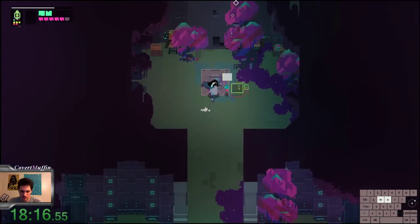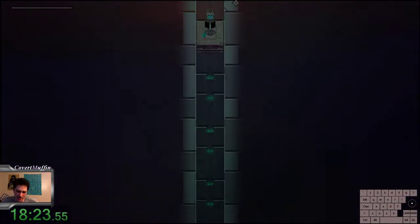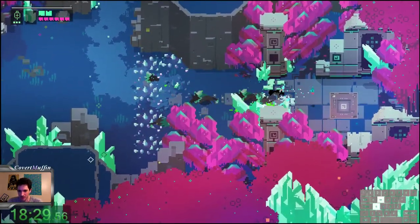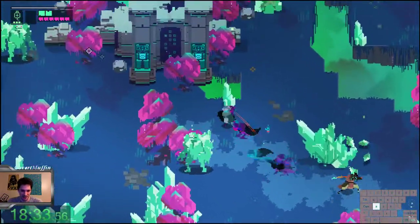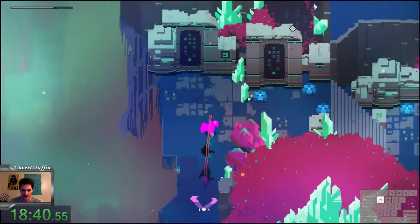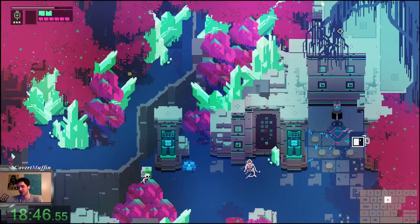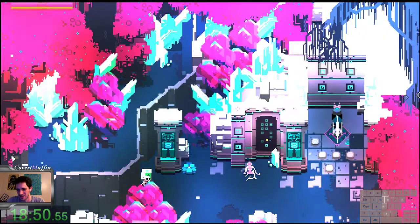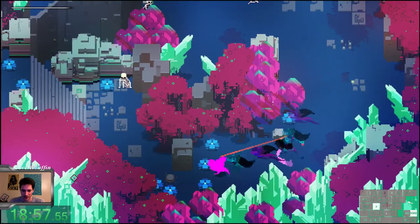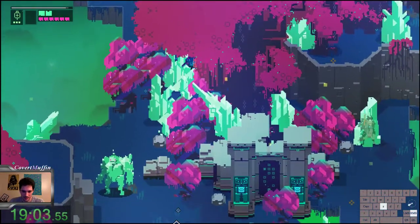Coming here is a really cool routing difference that is particular to No Major Glitches. We're actually picking up a slightly different module than we would in one of the glitch categories. I'm being very careful to kill off those dogs because on the return trip they're still there and can end up killing you. Dashing through those crystals — a little bit of semi-blind movement. Here's the third module we'll pick up instead. Because we can't do out-of-bounds stuff, actually going for this module saves about 10 seconds. Major shoutout to Icex, a runner who has done a really great job in this game previously.